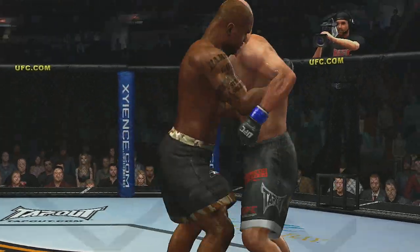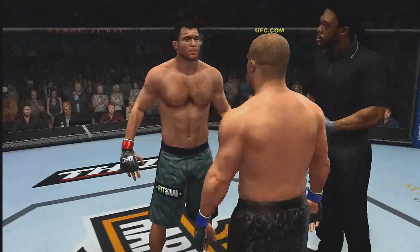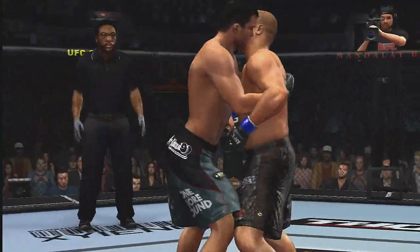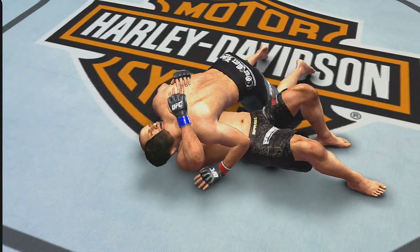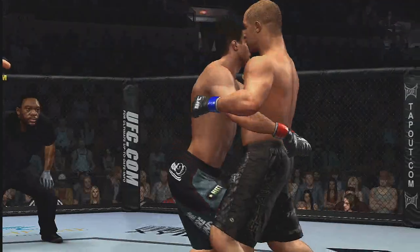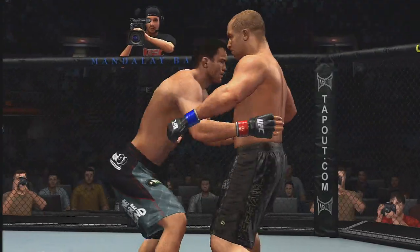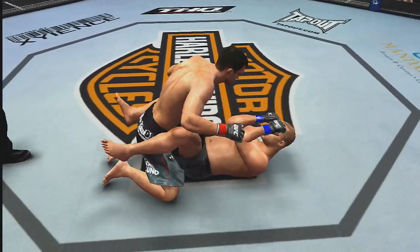Most fighters, particularly wrestlers, favorite body clinch is the double underhook. Check out the way Matt Hughes completely controls Matt Serra from underneath the armpits — Hughes has the clear advantage here. With Serra locked up in a double underhook, Hughes can bring the game to the mat through any number of takedowns. And if you're looking to finish your match from the ground, the double underhook is an ideal way to get there.